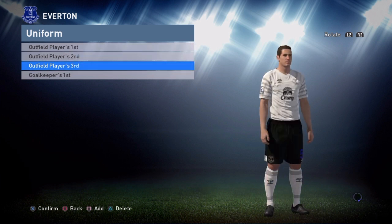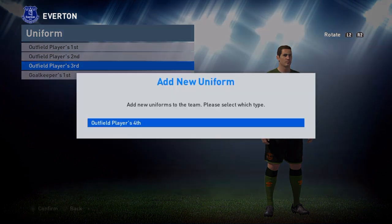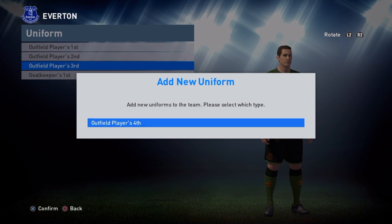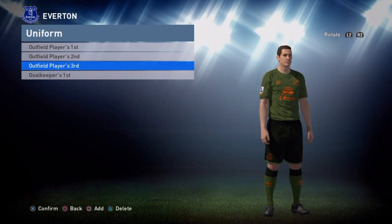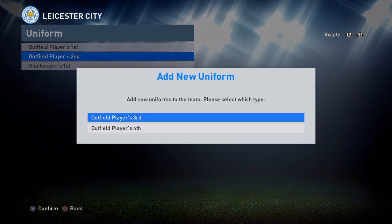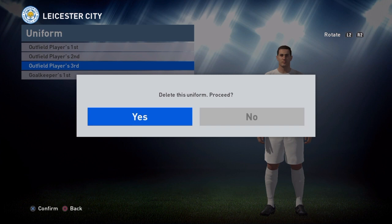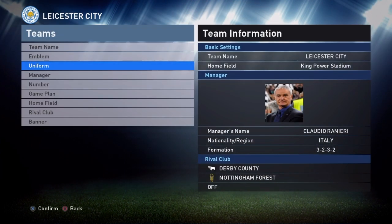One quick tip: if most of you didn't know how to add a third kit, you press Square and it will say 'add outfield player third kit.' I already added Everton's third kit. If you press Square again you can add a fourth kit if one has been made. In most cases you can't do third kits — they try to give you three kits for outfield players. Just press X on it and you'll be able to do it.